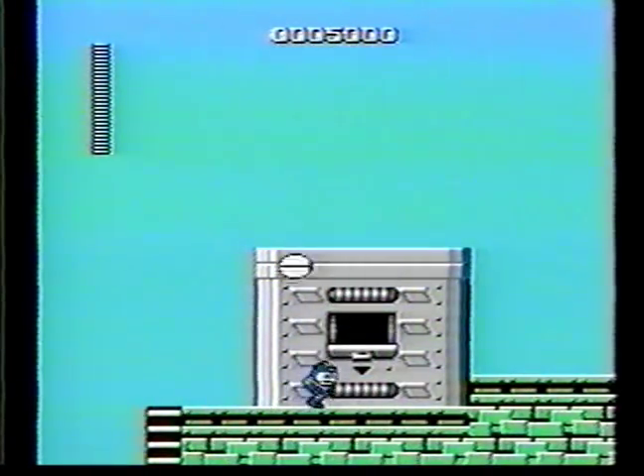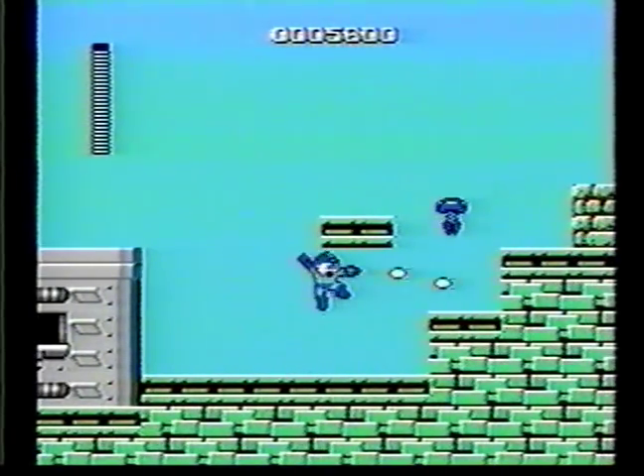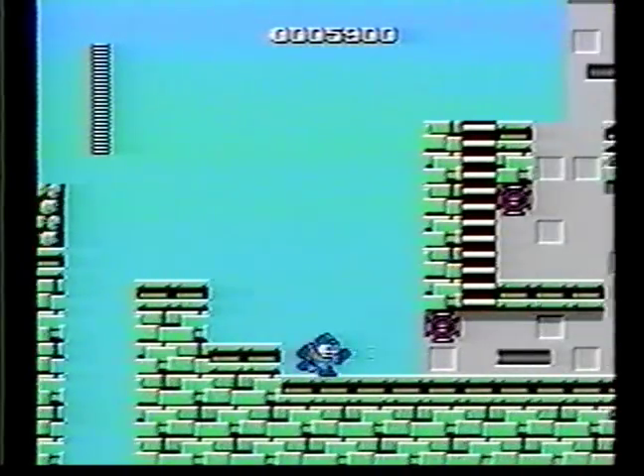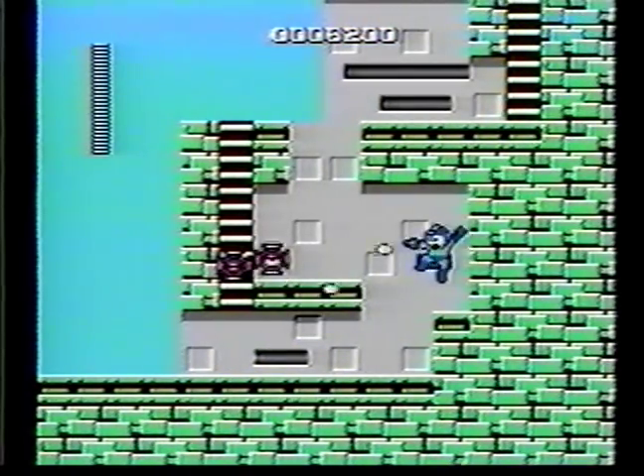Those Pac-Man type things, don't even worry about those — just walk right under them and you will miss them. And then you've got the spring things; don't even worry about those either. The guys are easy. For these ones, try to shoot them when they are down in the ground. But before you jump up there, make sure you get this one because it will jump after you.